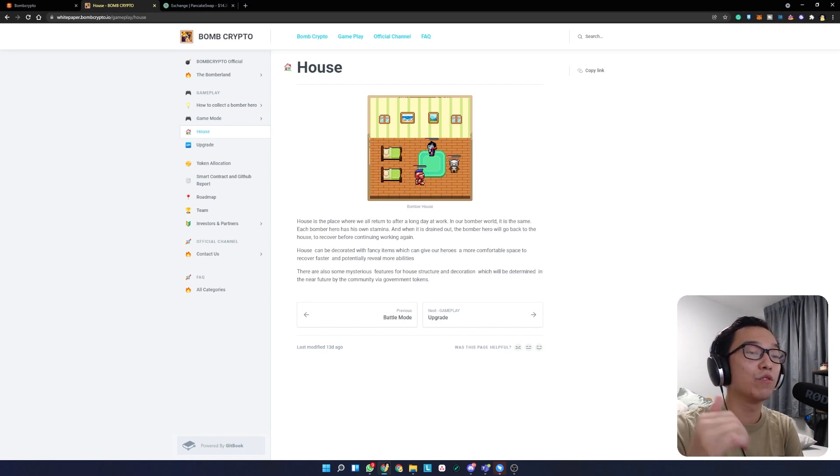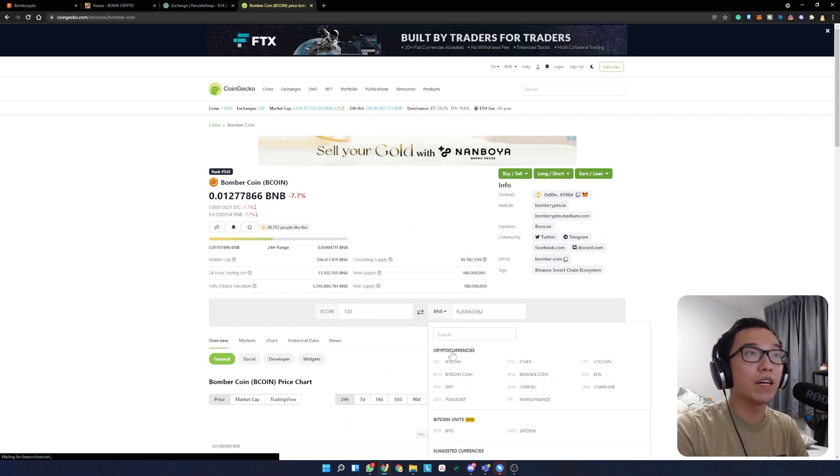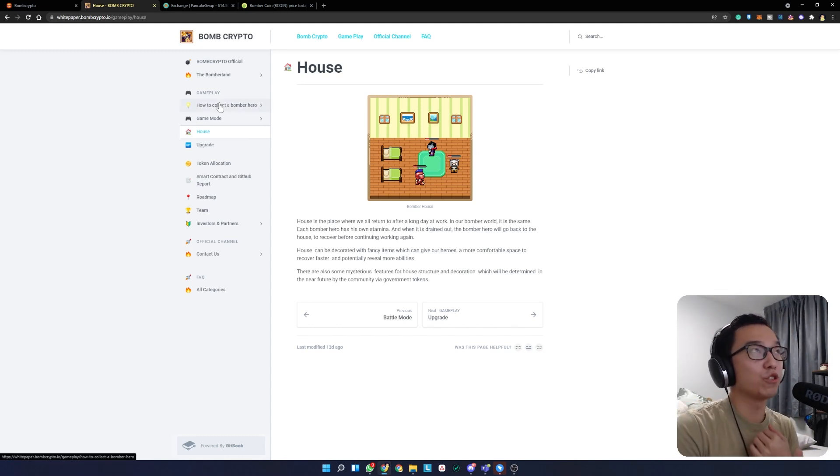So let's talk about houses. The houses actually allow your characters to rest, and while they are resting they regain energy that will enable them to farm for more B Coins after they are well rested. There are about 5,000 houses available right now, but they're pretty expensive. The smallest house is 720 B Coins, which is about 9.2 BNB or roughly five thousand US dollars. House prices do fluctuate and there are not many left, so just take note of that.